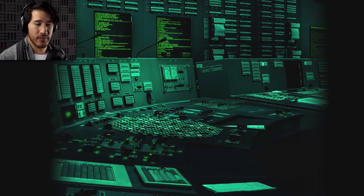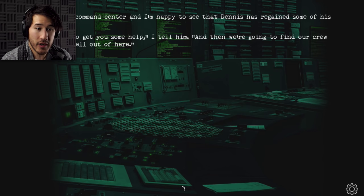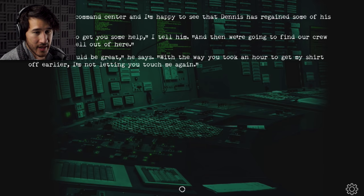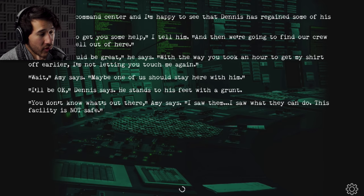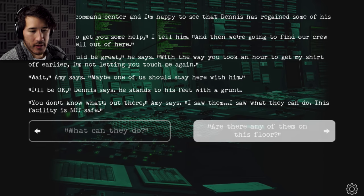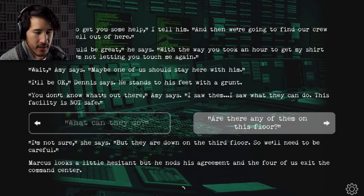But I don't even know if Dennis is going to be able to move — Dennis is really hurt, there's not even any painkillers for him. We enter the command center and I'm happy to see that Dennis has regained some of his color. 'We're going to get you some help,' I tell him. 'And then we're going to find our crew and get the hell out of here.' 'More help would be great,' he says. 'With the way you took an hour to get my shirt off earlier, I'm not letting you touch me again.' Maybe one of us should stay here with him. 'I'll be okay.' He stands to his feet with a grunt. 'You don't know what's out there. I saw them — I saw what they can do. This facility is not safe.' 'Are there any of them on this floor?' 'They're down on the third floor, so we'll need to be careful.' Marcus nods his agreement and the four of us exit the command center.